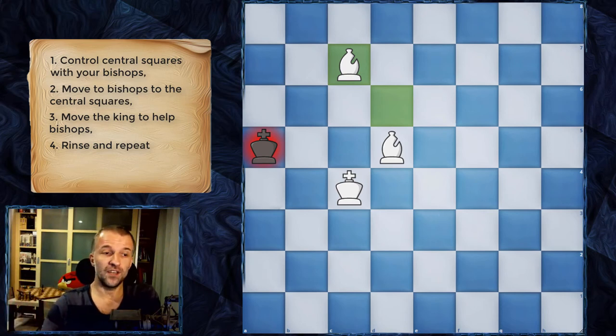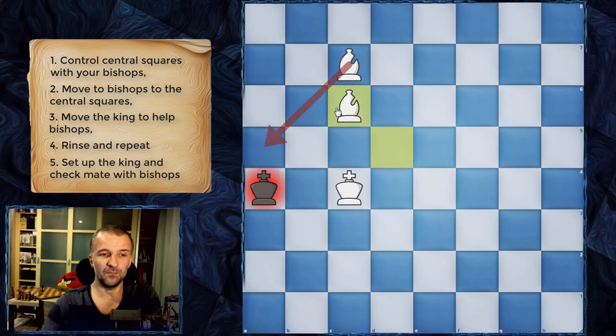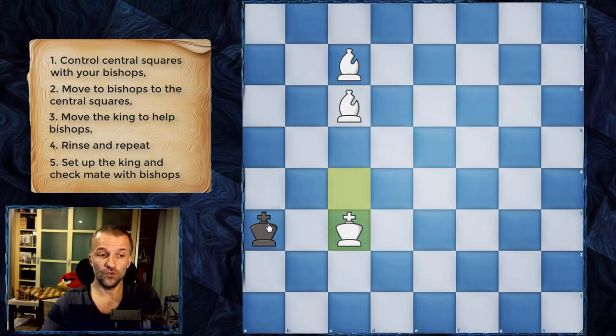So we deliver the check. Now there are two options: the king can go to this corner or to this corner. If king a4 — it looks more difficult but it's actually easier. The reason is we just follow with bishop c6. These 'bishops from hell' are on adjacent squares and control adjacent diagonals, so the king has only one way to go — to the corner.